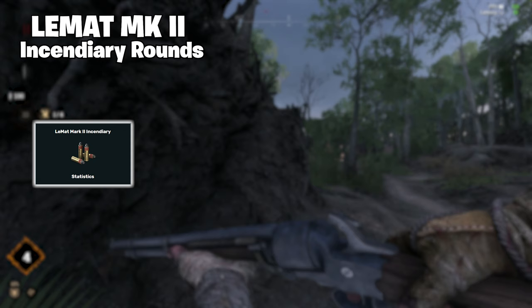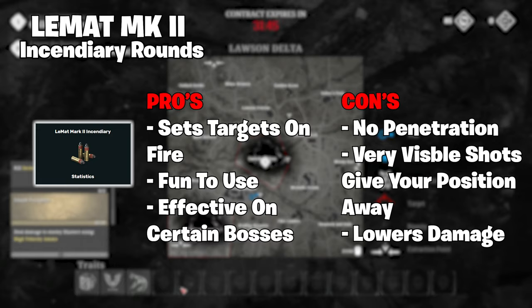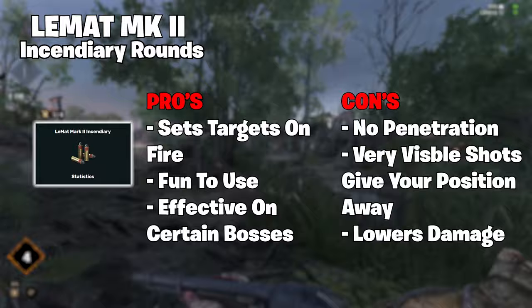Moving on. Next, we have the Incendiary Round. These bullets contain a small phosphorus charge that ignites and sets flammable targets on fire, which is honestly pretty darn effective. However, not without its flaws. It has no penetration power, lacking the ability to go through metal or wood or any other cover. Not to mention, it gives away your position with a visible tracer when being shot, so keep this in mind on a night map as it lights up the sky when being fired.